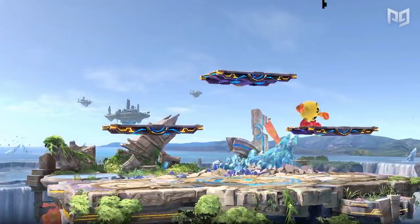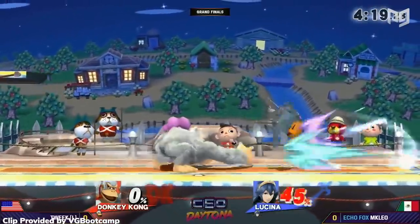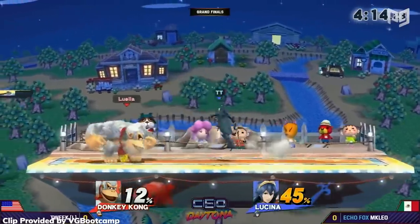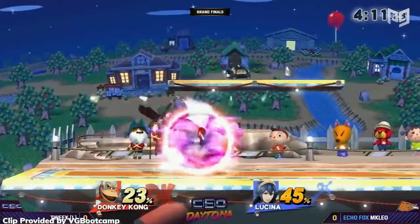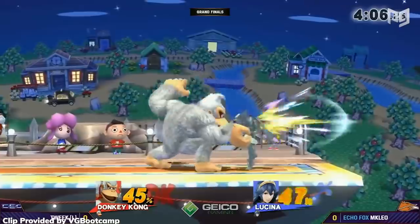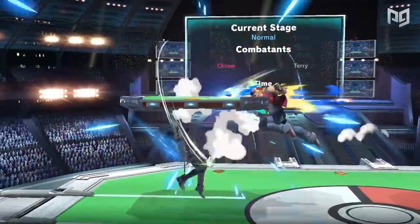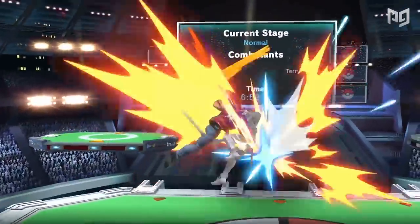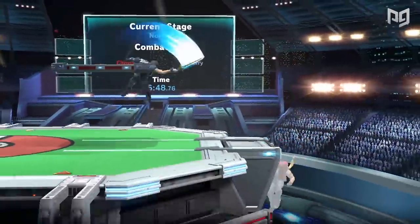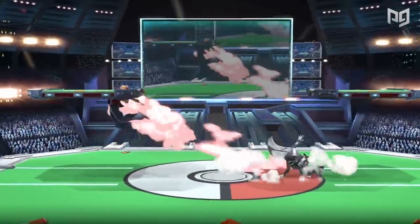There are few changes quite as large and controversial as the changes made to shield. In Smash 4, shielding was so good that running up to an opponent and shielding wasn't just a legitimate form of neutral — it was one of the most legitimate forms. Smash 4 also had lots of great out-of-shield options. We're here to tell you how shields have changed in Ultimate, and we'll do it in two videos. This first video explains changes that actually improve shielding and defensive play.